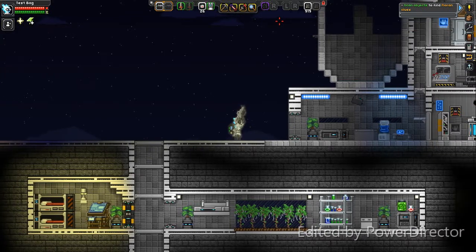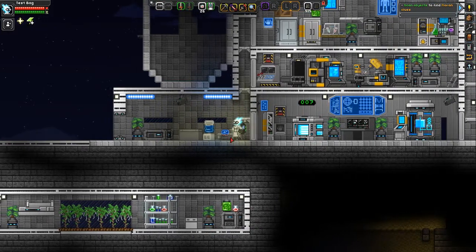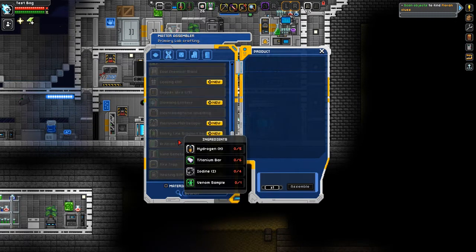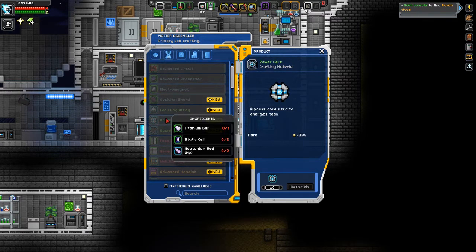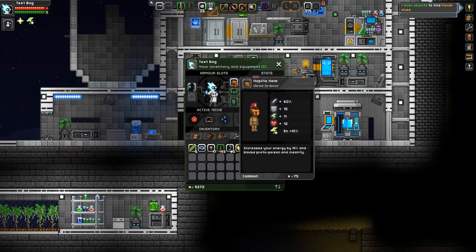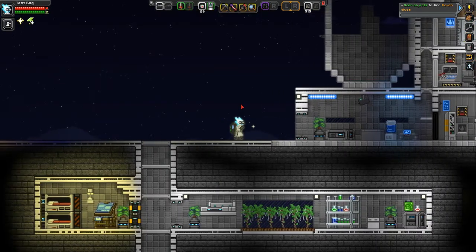Welcome back to episode 8 of Stranded Junk Trader. Like I said in the last episode, we're actually going to jump right into getting some Proctite, maybe some Blood Diamonds and stuff like that, because we need Quantum Processors. They require Proctite Bars and we're going to need them if we're going to start getting some more advanced stuff. So we're jumping right into the Proctite world. I built the Hoplite helmet last episode — it blocks Proto-Poison and Insanity. I'm going to mine as much as I can.